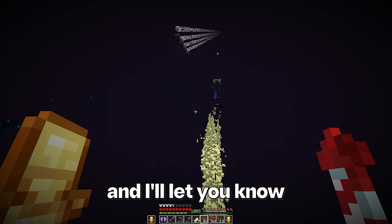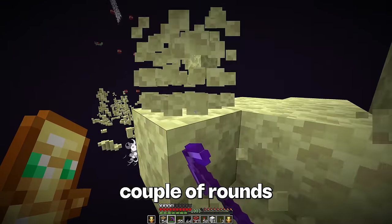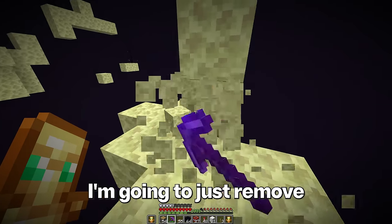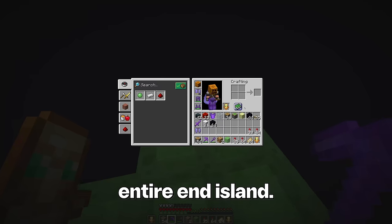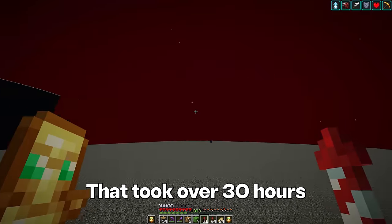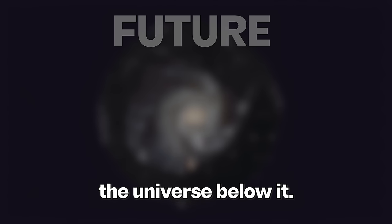I'll just AFK the rest of this and let you know once it's all finished. The machine has gotten to the final couple of rounds — look at all of the endermen. I guess they have nowhere else to live. I'm going to remove the final couple of blocks by hand. This is the last block of the entire end island — I definitely want to save that for the future museum. The entire island is gone. That took over 30 hours to remove. The island looked like this before, but now with everything gone, it's time to build the universe below it.